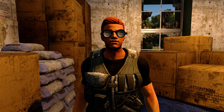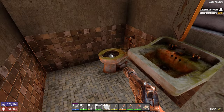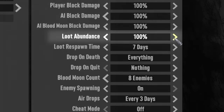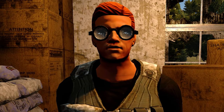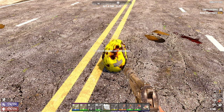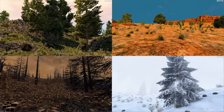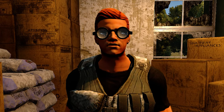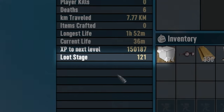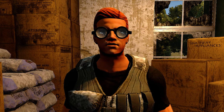Loot Abundance is another multiplier, either increasing or decreasing the amount of loot you find in the world, both in loot containers and in the zombie loot banks. You can reduce the quantity of loot by lowering this setting down to 25%, or increase the quantity by raising it up to 200%. This does not affect the quality of the loot, as quality is governed by several factors including container type, biome, loot stage, buffs and others.